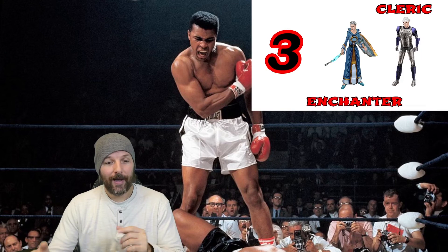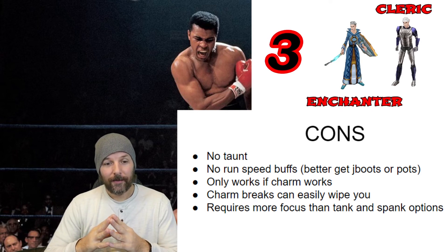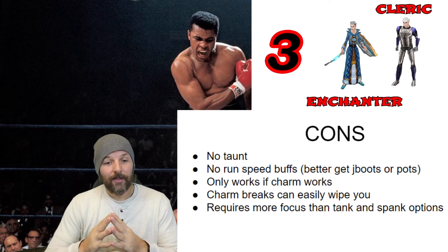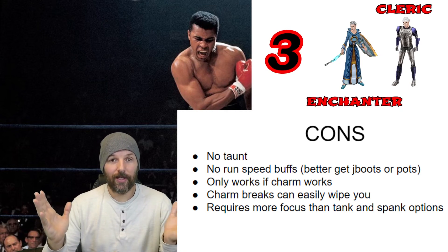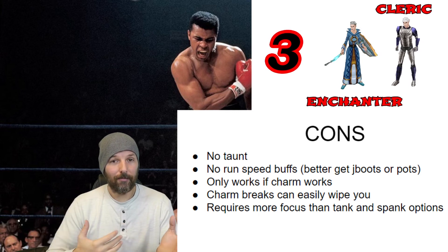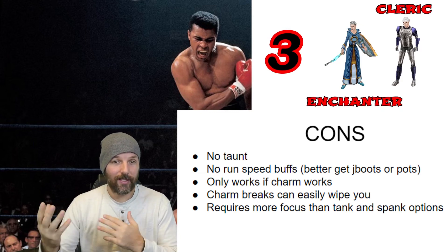The cons: no taunt, no run speed buffs — and when you're charming you really want to run faster than the mob you charmed, so get J-Boots or potions. This combo only works if charm is working; if charm isn't landing, you're pretty much useless. If charm breaks, your hasted and buffed pet comes right at you and can easily wipe you. You want to keep your pet on guard and stay away so you have time to react if it breaks.